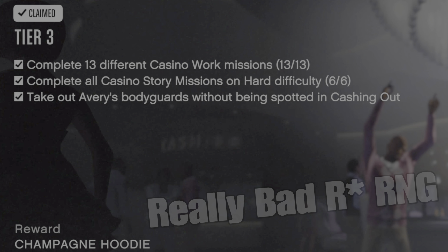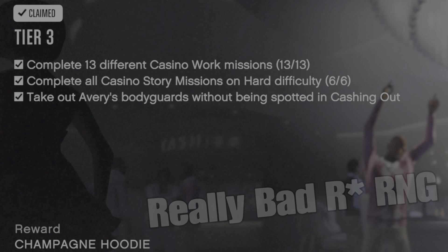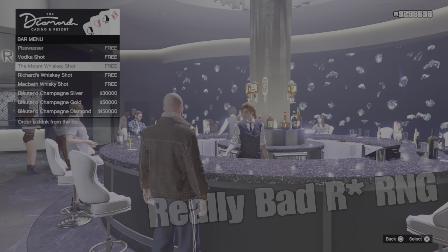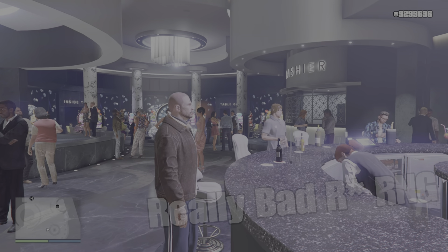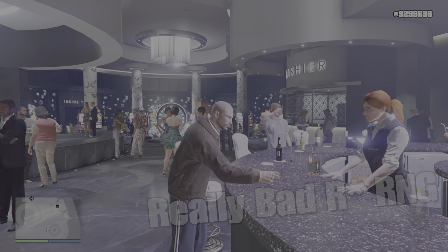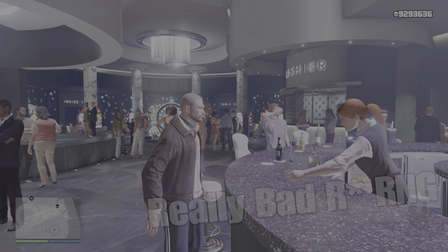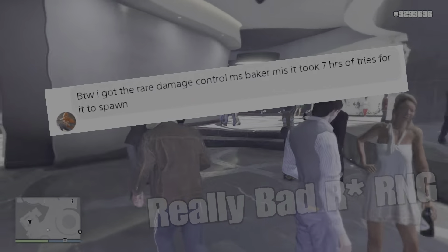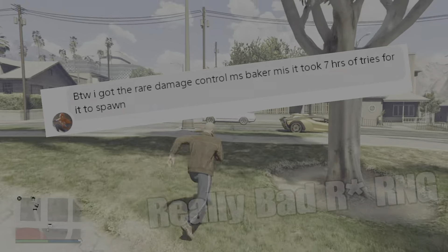The Diamond Casino and Resort Tier 3: complete 13 different casino work missions. One mission you'll need is Damage Control, and it can be a pain to spawn — Rockstar's RNG can be very stubborn. You have to get drunk at the casino, and then you'll wake up in the mission automatically. It took me about 10 to 12 tries, but some people have been doing it for hours without getting it to spawn — one player needed seven hours. You just have to keep trying.